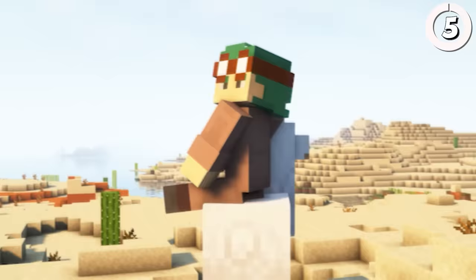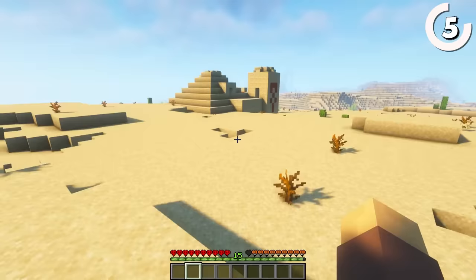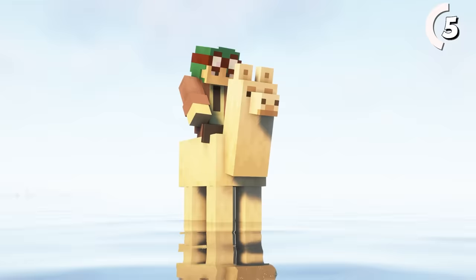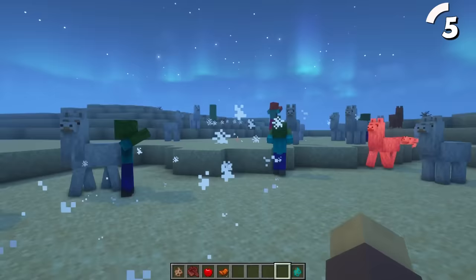You might want to stop riding horses and start riding llamas — as long as you don't mind them taking the lead. These guys have a leg up over the competition and are able to swim through water deeper than two blocks, making ocean travel easier. They don't need apples to be tamed and can spit on your enemies. Just wish you could saddle them.